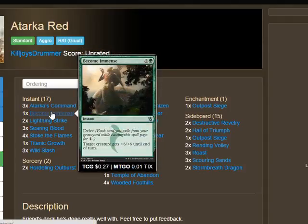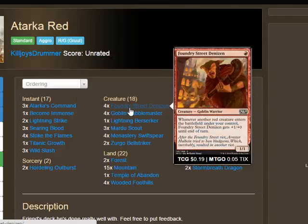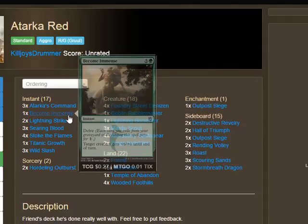Also in the instants is a one-of Become Immense. Late in the game you'll be using lots of burn spells that end up in your graveyard, so why not run one Become Immense? For example: swing for one with Foundry Street, opponent blocks with a rhino — delve five, cast Become Immense, and your Foundry Street just completely dominates the rhino. It's also just a game finisher. Everyone's expecting a one-of Become Immense in these decks now, but it's still a really cool card.